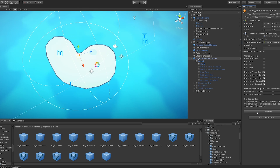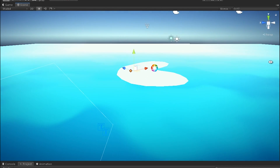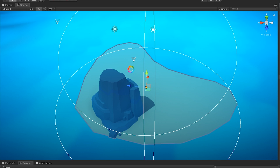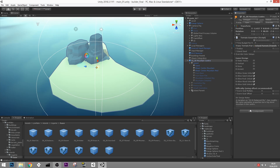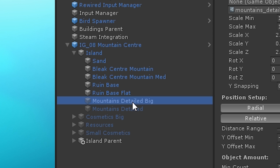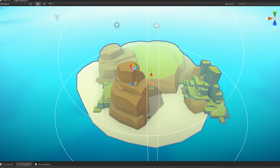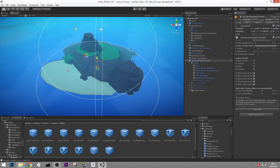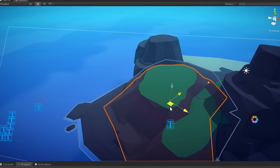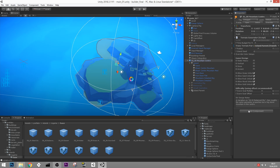The first problem we tackled is generating a random sand plane — we just pick a random sand plane prefab and scale it around randomly. Step two is to add a mountain, and as you can see just with those two steps there's already quite a bit of variety. If we add the third step we get another mountain, and every once in a while we get a ruin on these islands. The next step is to place a big detailed mountain — that's basically your main building area. It looks sophisticated but it's really just a randomly placed prefab. Once we've got all of this enabled, we have an entire terrain generated.